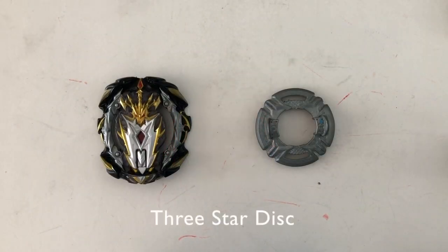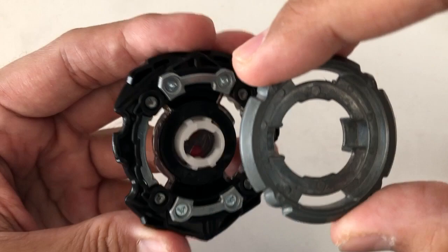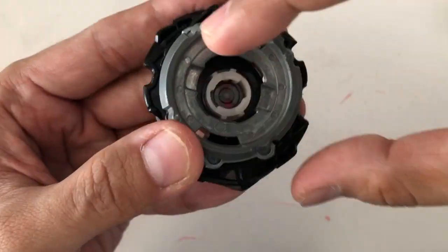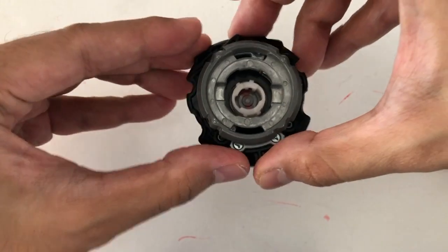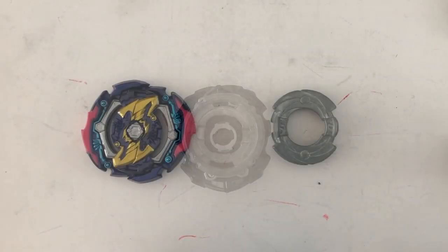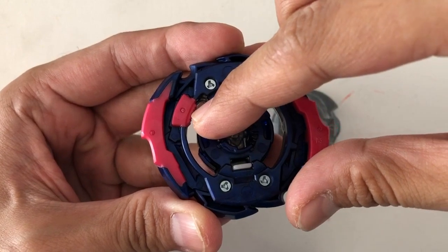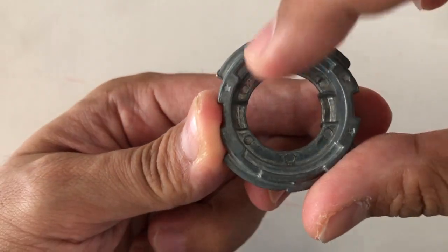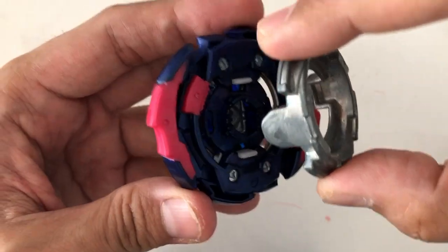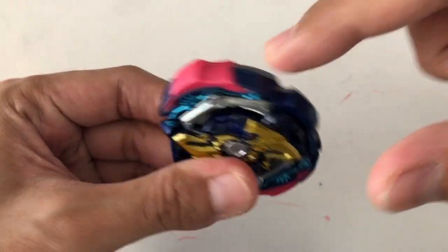Use a 3-star disc for layers with 1 attack point, like Prime Apocalypse. For this 3-star disc, put the quadrant with no star in line with its contact point for more attack power. This also works for Judgment — the side with the burst resistor is heavier than the other side. For this 3-star disc, put the quadrant with no star in line with its burst resistor for more attack power.